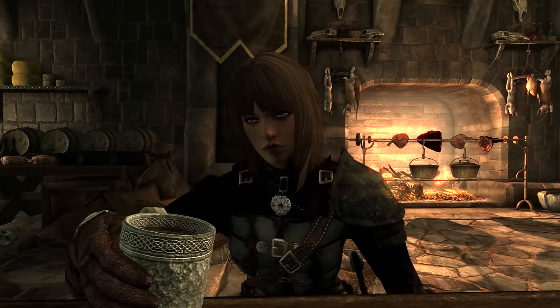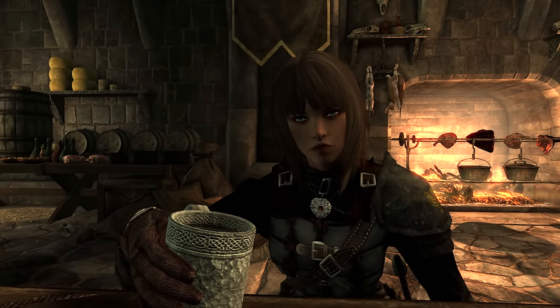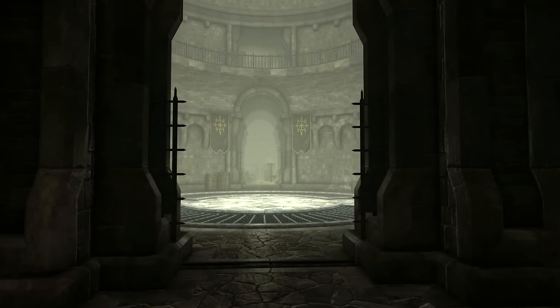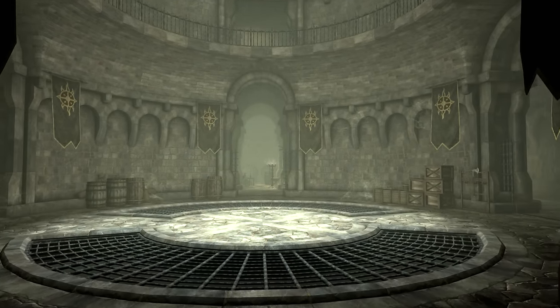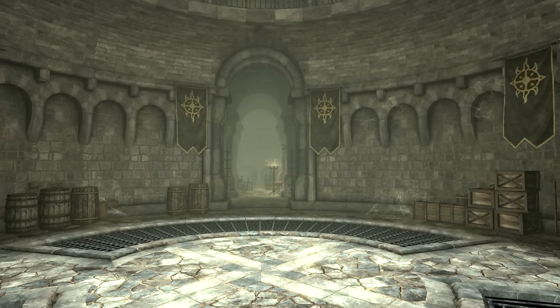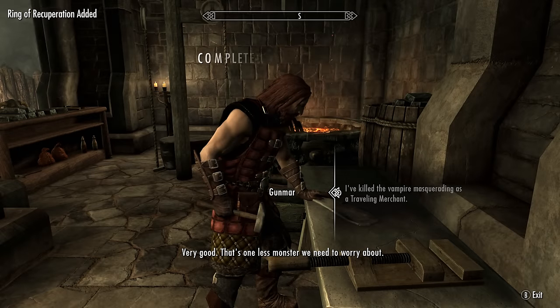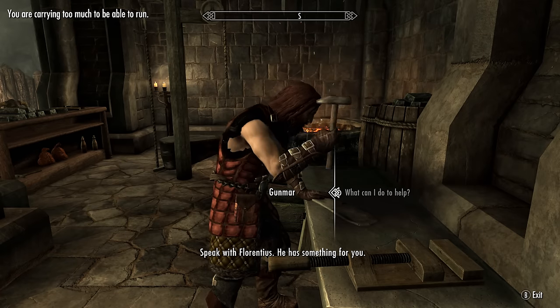Some people have said that you can just reload a save, then walk back in and the quests will have re-randomized, so if you want to do that you can. There are also three Lost Relic quests — from the other two you will receive the Dawnguard Rune Hammer and the Dawnguard Rune Axe. If you are interested in those items, links to my guides for them can be found in the description.